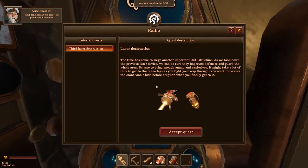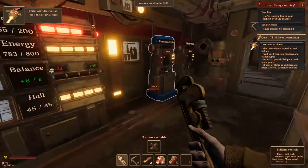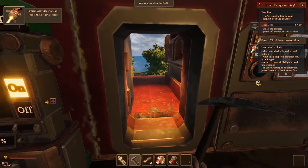Let's take this Laser Destruction quest. The time has come to siege another important Cog structure. As we took down the previous laser device, we can be sure they improved defenses. Be sure to bring enough ammo and explosives — it might take a lot to get to the crane legs. Make sure the crane won't hide before eruption. I'll make sure I have enough stuff, get some more coal for my machine, and we'll be back.